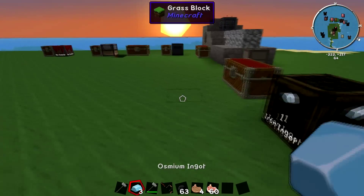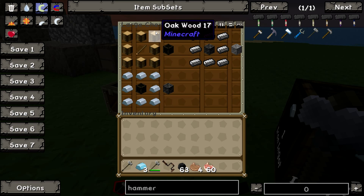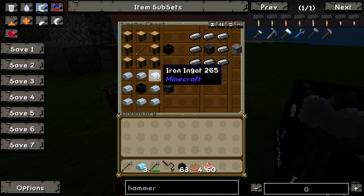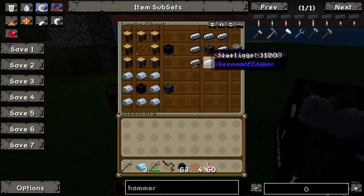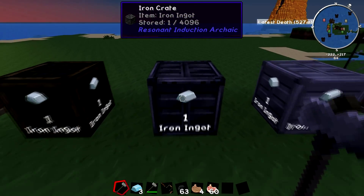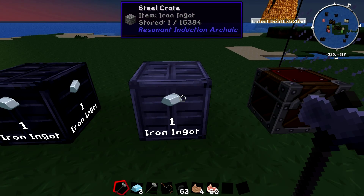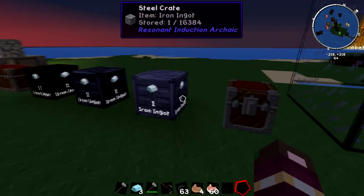Here we have crates. To craft the wooden crate, it's just eight logs around a stick. To make it an iron one, you put iron around the wooden one, and to make it a steel one, you put steel around the iron crate — pretty simple overall. The wooden crate can store 2,048 items, the iron one can store 4,096, and the steel one can store 16,384. So it keeps going up and up. That's quite a cool little feature — I like those crates.